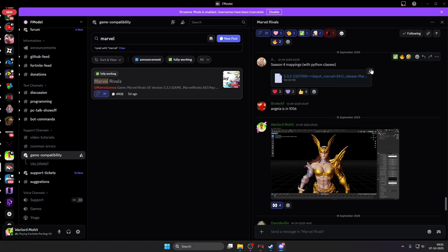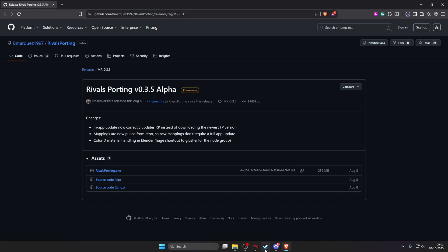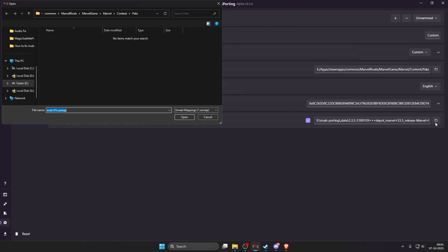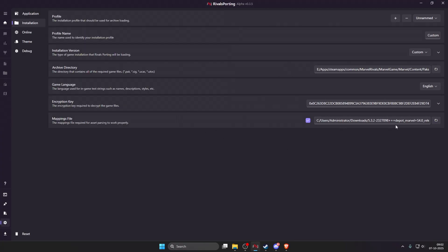Just download the pre-made mapping file from the server. Press download and save it somewhere — I'll save it in Documents. Now go to the RivalSporting application and click on the mappings folder icon. Go to where you downloaded the file — you can see the Season 4 release .usmap file. Select it and press open. You can see we have now done our settings properly.